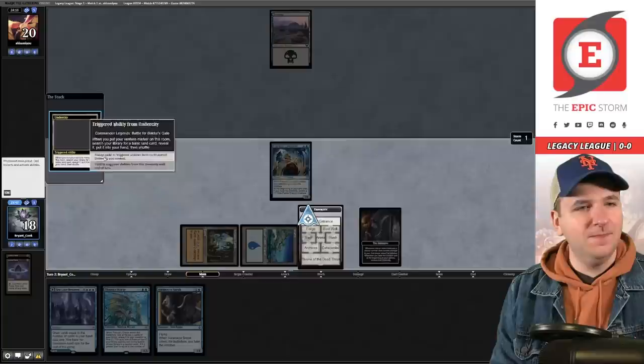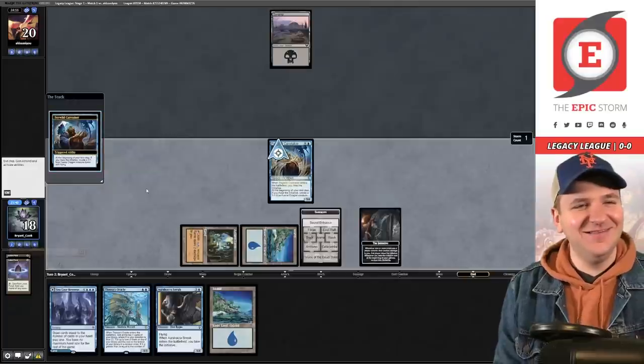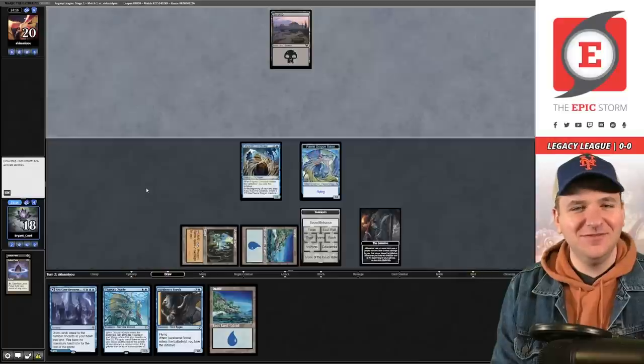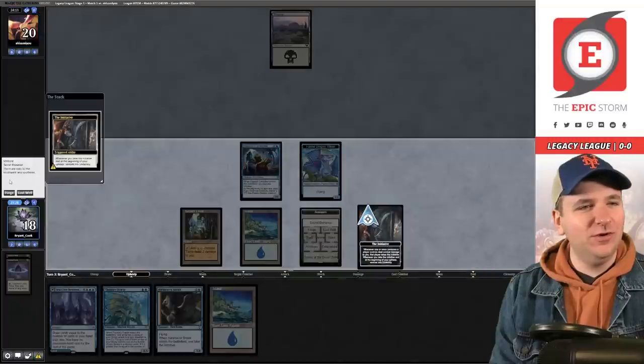We have taken the initiative — we're now venturing into the Undercity. Go grab a basic and pass the turn. We create a 1/1 Faerie Dragon token. No one tell Garrett I'm having this much fun playing fair Magic! Our opponent might be Reanimator — I'm not really sure.